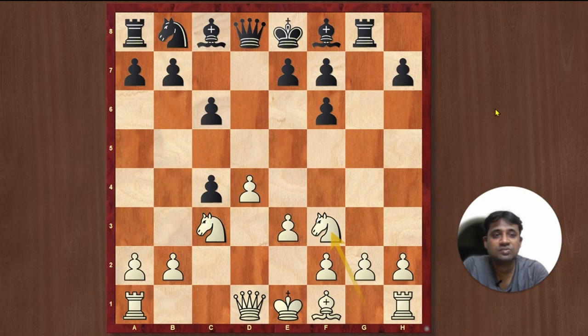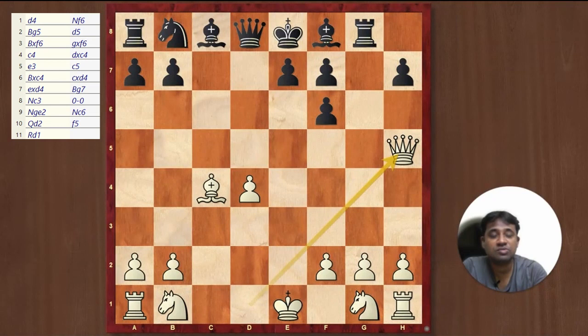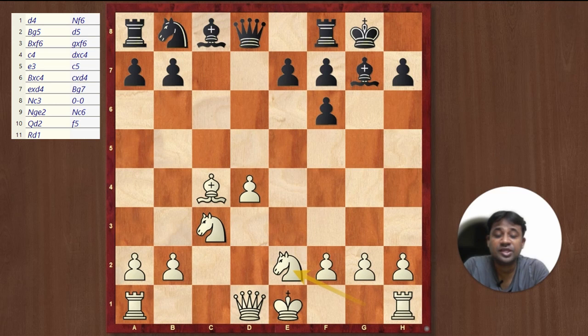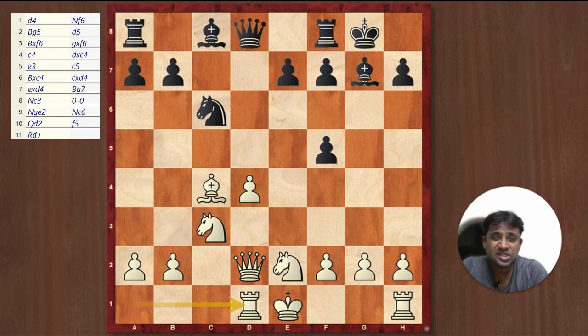The other move Black can play is c5. If they play c5, play Bishop takes c4, pawn takes pawn, pawn takes pawn. For information, if they play Rook g8, you can go ahead and play Queen h5 — a little bit uncomfortable for Black. They might want to play Bishop g7, and then you develop your knights normally with Knight c3 and Knight e2, because Black might try to pin your Knight by playing Bishop g4. So Knight e2 looks more solid. Black might play Knight c6 and you go Queen d2, f5, and Rook d1. Black's king is slightly exposed and White has a solid position. Bishop d7 and castles, and I would say White has a slight advantage here.